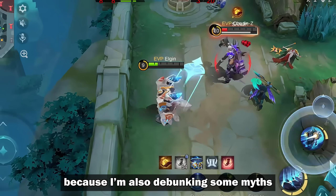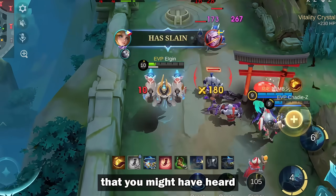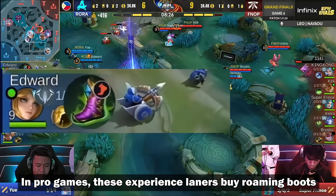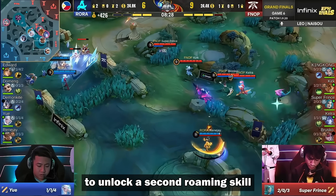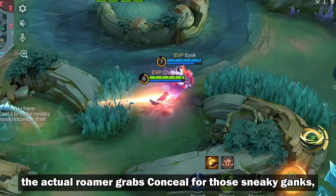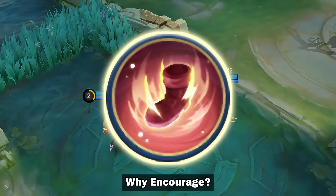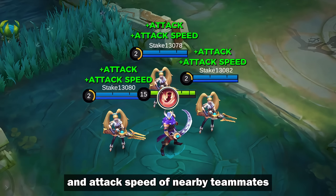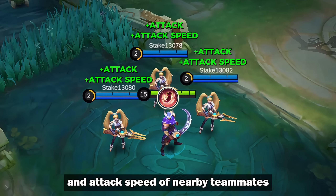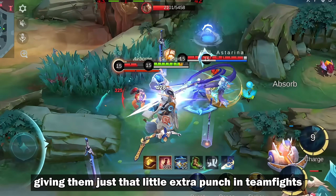Stick around to the end because I'm also debunking some myths around this strategy that you might have heard. So how does this work exactly? In pro games, these experienced laners buy roaming boots to unlock a second roaming skill. Typically, the actual roamer grabs Conceal for those sneaky ganks while the experienced laner picks up Encourage. Why Encourage? Well, it boosts the attack stats and attack speed of nearby teammates — that's a huge advantage.